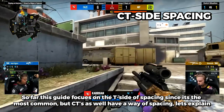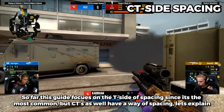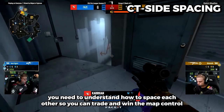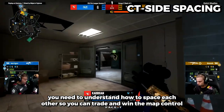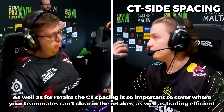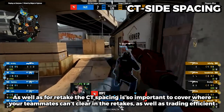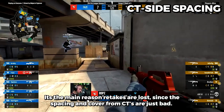So far this guide focuses on the T-side of spacing since it's the most common, but CT as well has a way of spacing. CT's main spacing revolves around map control just as T-side. When you take map control as CT, you need to understand how to space each other so you can trade and win the map control — apply all the same principles we talked about for the CT side as well. For retakes, CT spacing is so important to cover where your teammate can't clear, as well as trading effectively. Bad spacing and cover from CTs is the main reason retakes are lost.